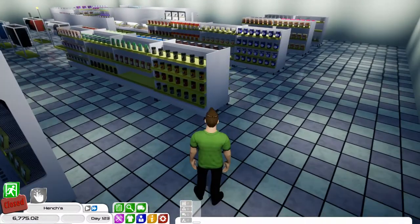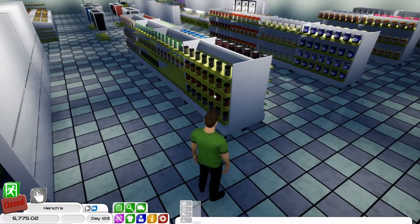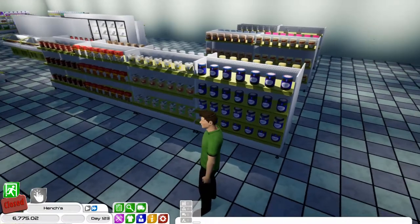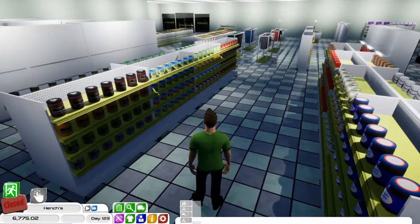Carrying on down here, there are a couple of gaps where I've just not restocked the products. Here we've got the herbs and some healthy foods down at the end. And if we carry on heading down, here we've got the instant meals and that kind of stuff.